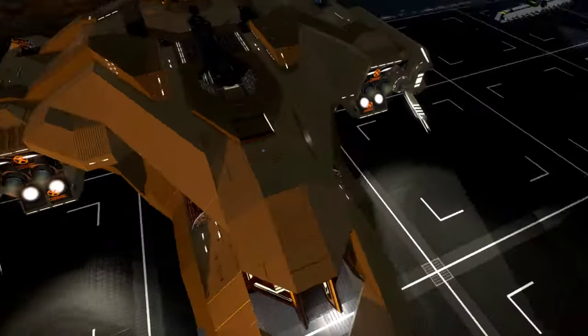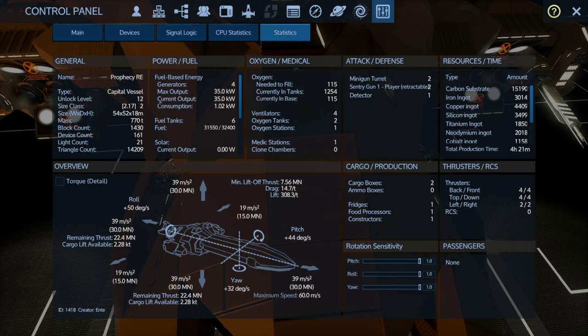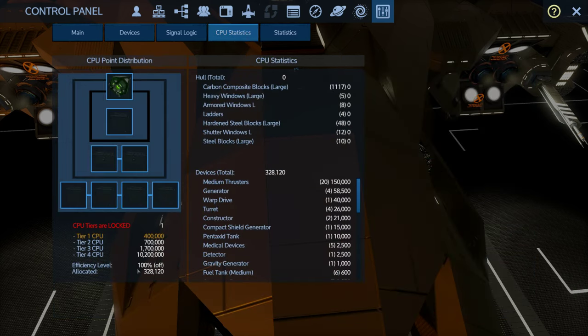Let's take a look at some numbers. Size class 2, unlock level 12 - definitely fitting that starter CV realm. 39 forward, 19 strafing, 39 lift, 39 reverse, 39 down - pretty balanced thrust. Six fuel tanks, two oxygen tanks, two minigun turrets, two sensory guns, a detector, and a 4 hour 21 minute build time. No use of estrium or zaccosium at all, so yes, definitely a starter CV. Running just the main CPU core and one single basic CPU core bringing it to 400,000 - quite a lot left over, so you can do some upgrades without upgrading the CPU.